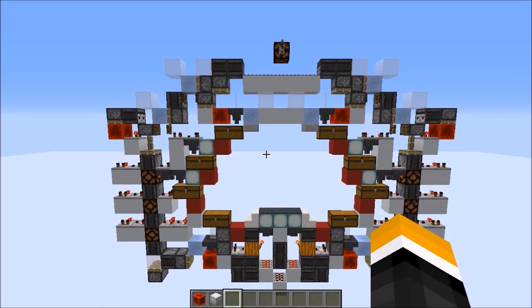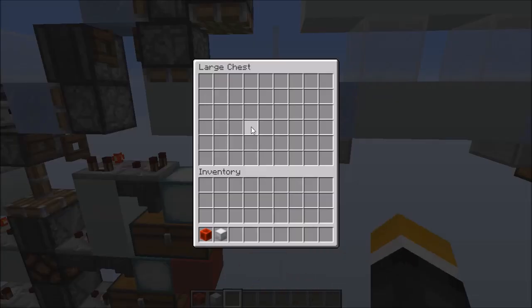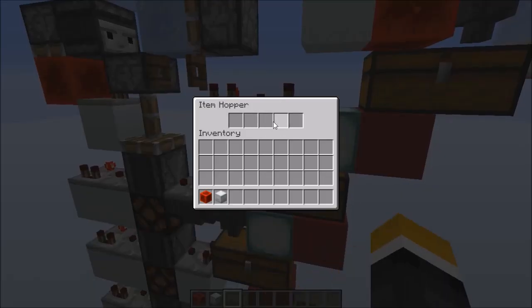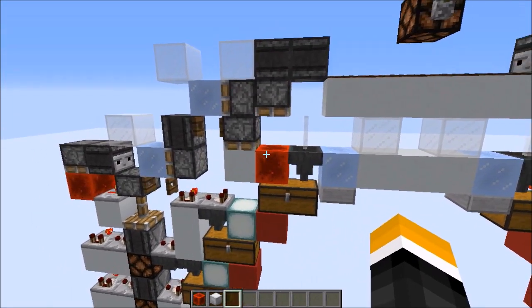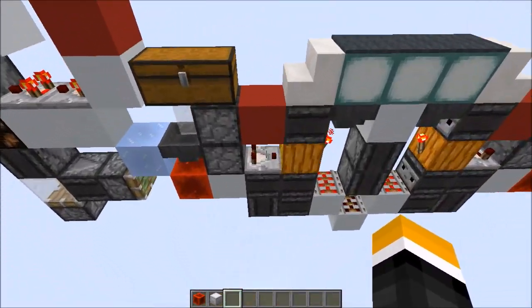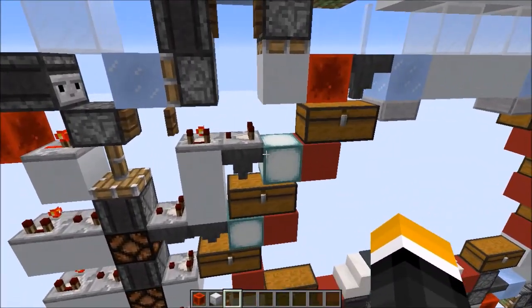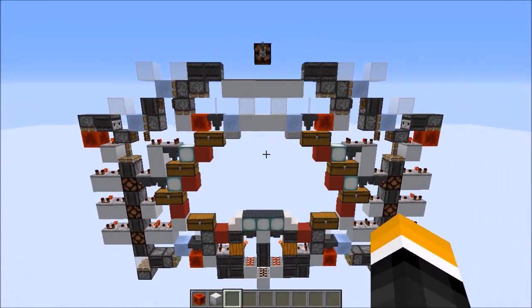This also improves lag a whole lot. There are two main lag causers in storage systems. One is hoppers that have items in them pointing into a full chest, because they try every tick to transfer. Here that will never happen because once the chest is full, we just stop putting in items. The second main lag causer is hoppers that are looking all the time for items above them. Here this happens quite rarely — this hopper is locked, same for this one down here. There are really only three hoppers per four chests, so six in total per slice that are looking for items. It's even more lag friendly than typical storages.